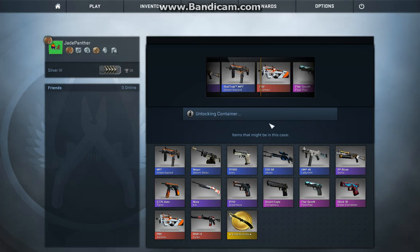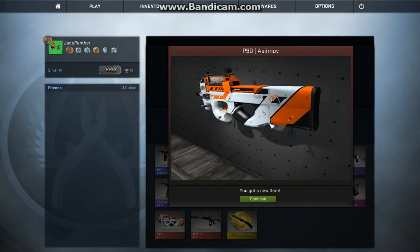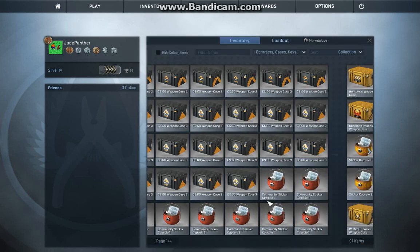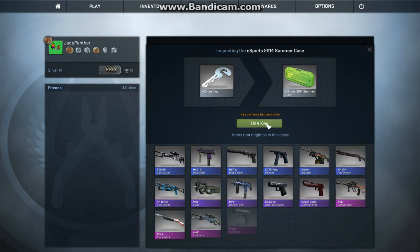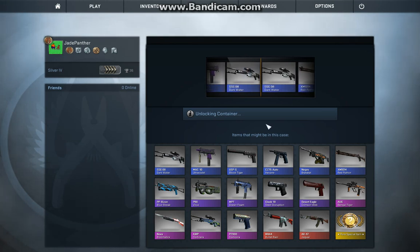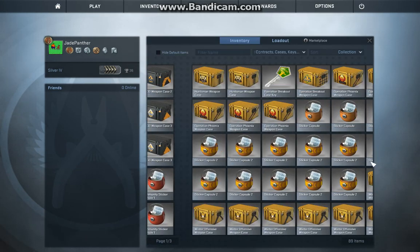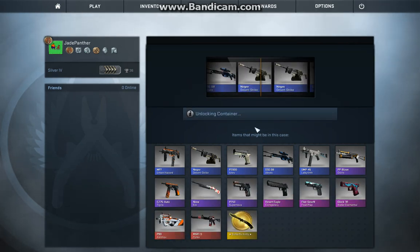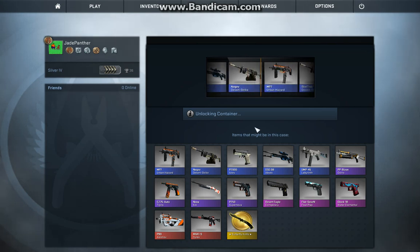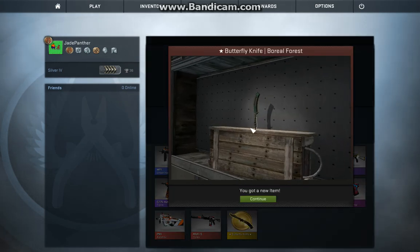Oh yeah — that's in beautiful condition. Beautiful, that is so nice. Do one more of these — that was amazing. Another scout. Oh man. P90 — it's amazing, it's beautiful. A butterfly knife! Oh my god, that's amazing!